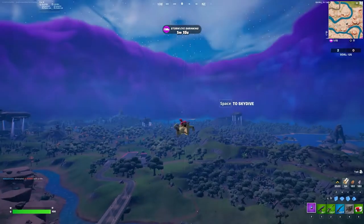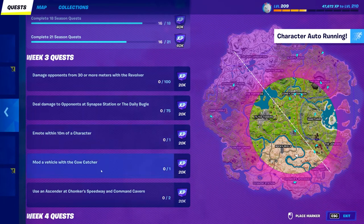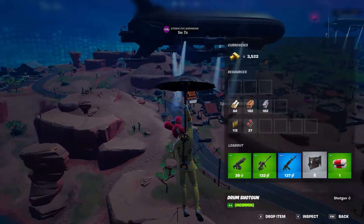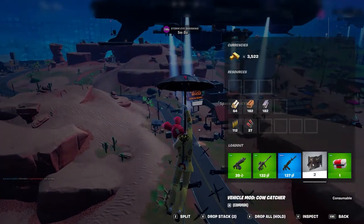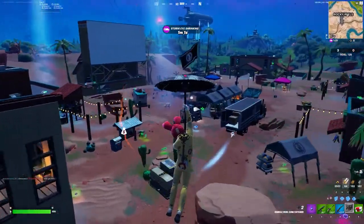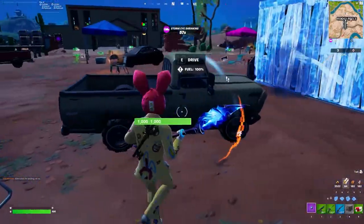Ladies and gentlemen, it's the habitual gamer bringing you another sweet little salty challenge. This individual challenge is to mod a vehicle with a cow catcher. The cow catcher is these little guys right here — you can find them all throughout the map. I prefer Risky because in any team mode you're gonna have so many cars, it's insane.